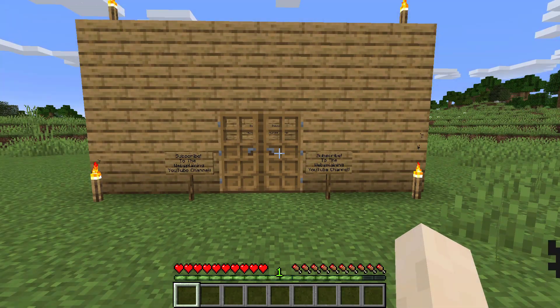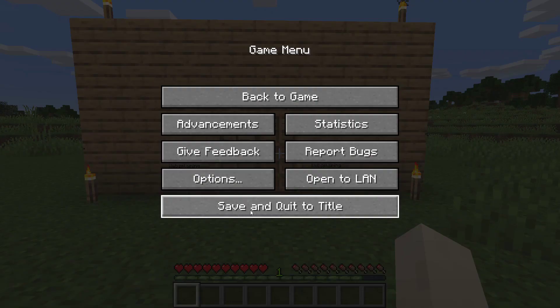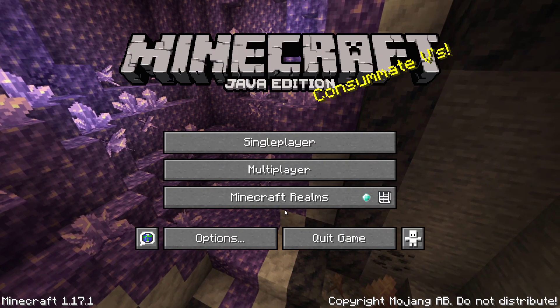Now I'm going to go outside of my house, press escape on my keyboard, and left click on save and quit to title. This will save the changes you have just made to your world.